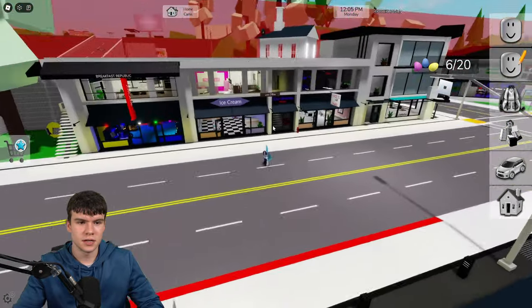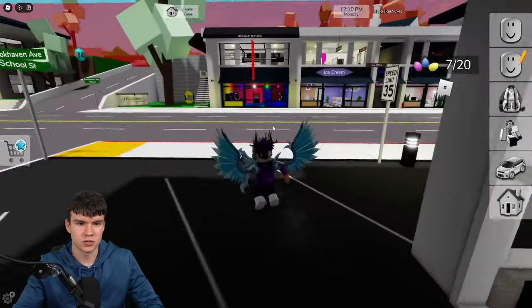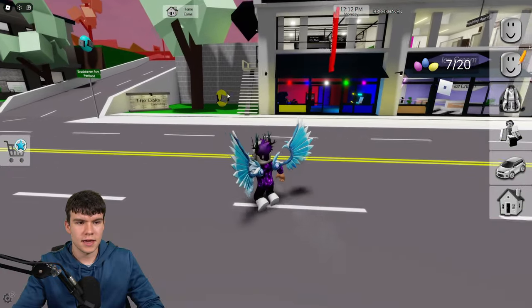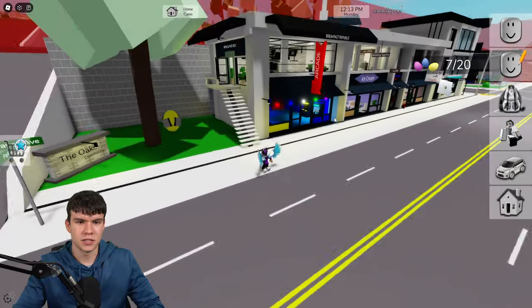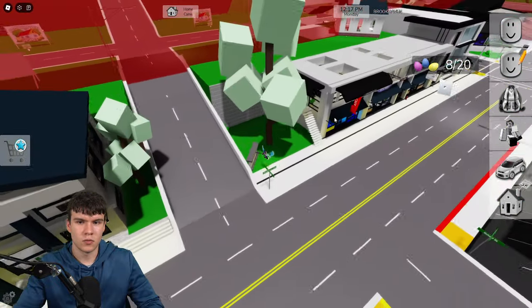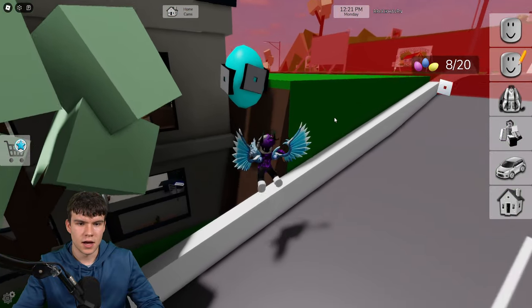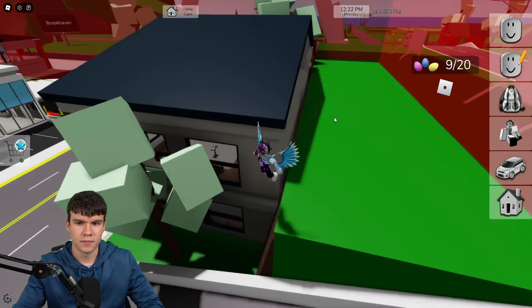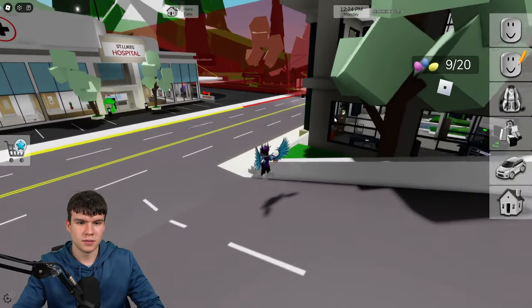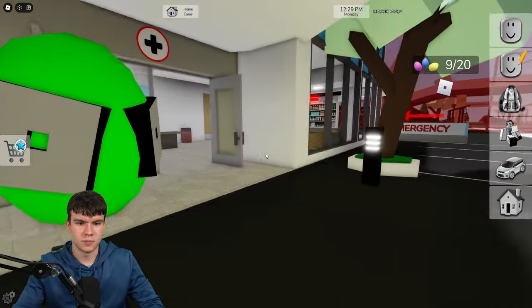For number 7, follow me. We might as well get this one while we're right next to it — it's just underneath there. For number 8, come over here and claim up this one. Then for number 9, follow me — come up here and collect this one right over there. For egg number 10, follow me and we're going to collect that one right outside the hospital.